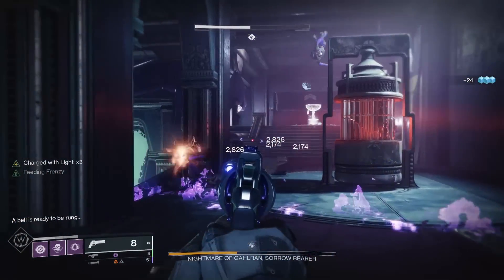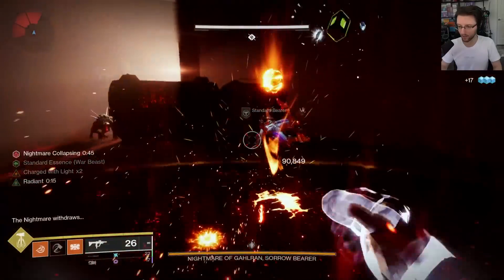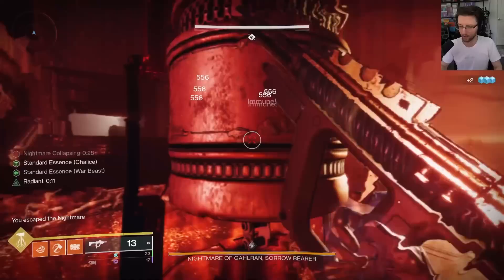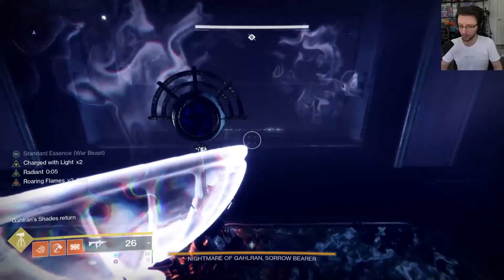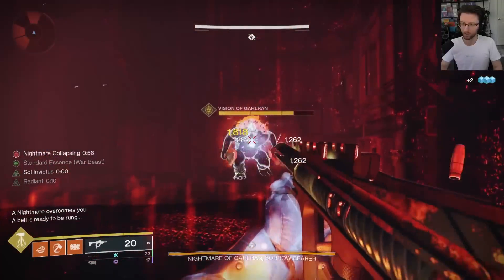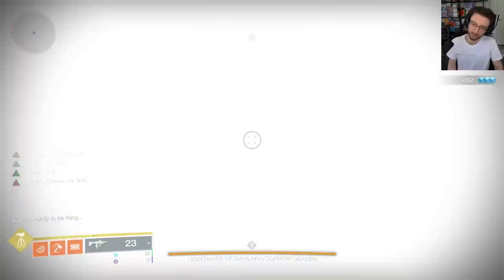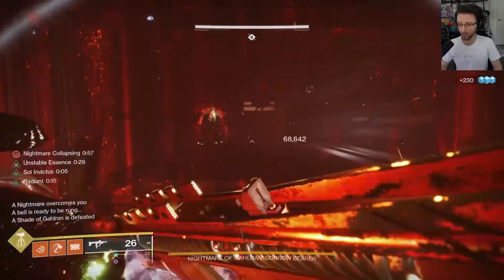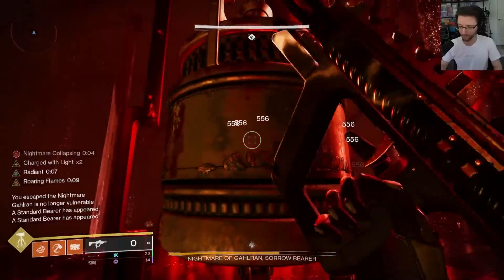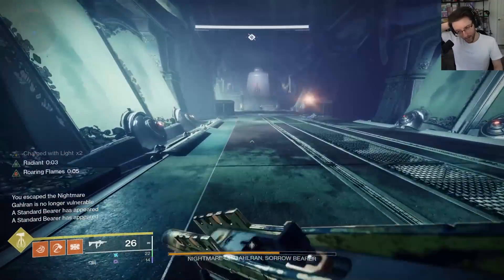I'm going to be glossing over a lot of the actual mechanics and their details because if you're soloing the dungeon, you probably know the mechanics, but here is the flow of the fight. We ring the bell, look for our 2 standards and kill the 2 Bell Keepers blocking the bells. We pick up both standards, go back, dunk one of them, ring the bell while in the room to run the gauntlet in the Nightmare realm, kill the Bell Keepers, ring the bell to go back to the normal realm, dunk the other standard, run the gauntlet as fast as possible, deal boss damage, repeat. This will be a very long fight until you get a feel for how the boss damage section works, so please prep yourself.